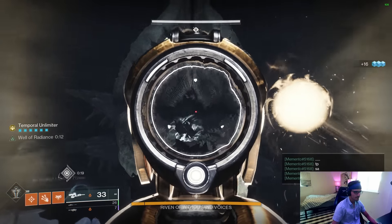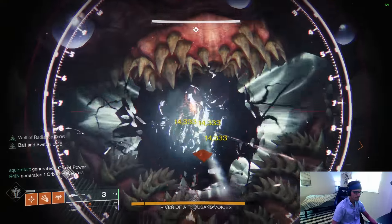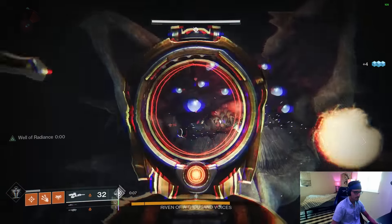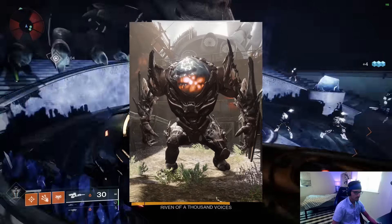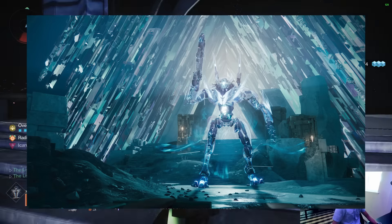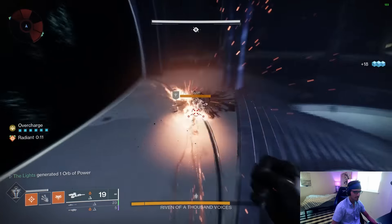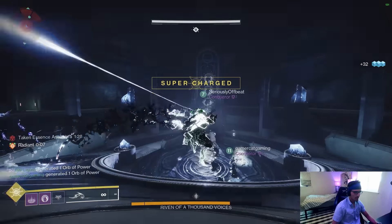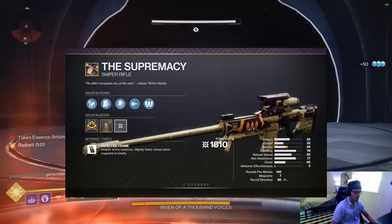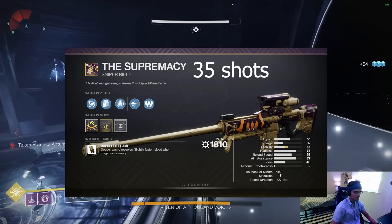Now to get back to that massive problem — because it's a massive problem with using Anarchy with Supremacy as well. Ammo economy on this gun is a joke. An average boss damage phase in Destiny lasts about 30 seconds — the Ogre from Grasp of Avarice, Morgeth in Last Wish, Atheon in Vault of Glass are all 30-second damage phases, just to give you an idea. Some are longer, some are shorter, but at the end of the day you need to carry about 30 seconds worth of juice for a damage phase. Supremacy, after rallying with triple Kinetic Reserves, gets 35 shots.